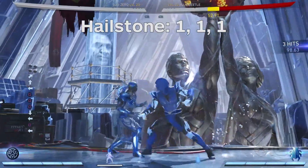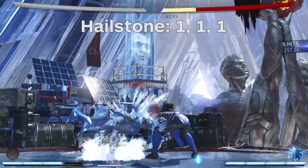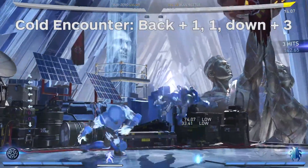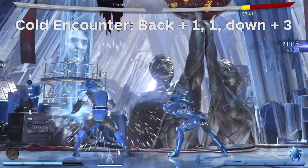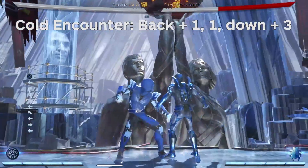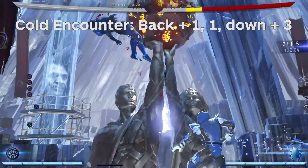Hailstone is a quick three hit combo that surprisingly ends with an overhead and can combo into a special move after the third hit. Cold Encounter is Sub-Zero's main low hitting combo that ends with a knockdown. Either Ice Ball after the second hit for a combo, or hit the knockdown and place a clone down for a setup with either a forward three or a slide.